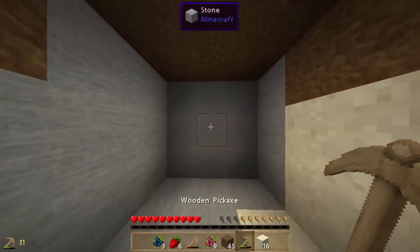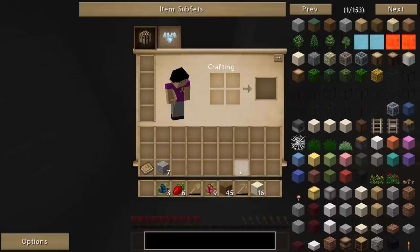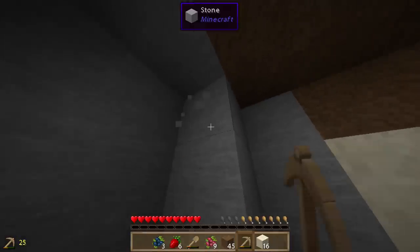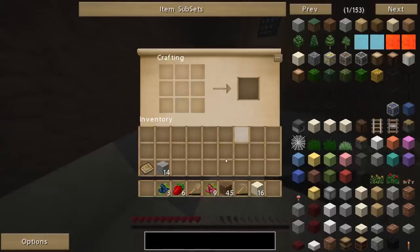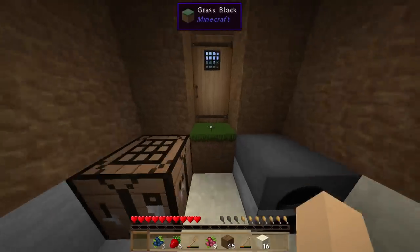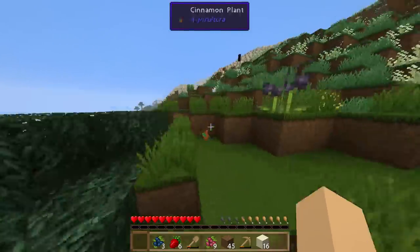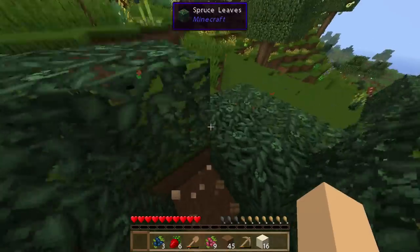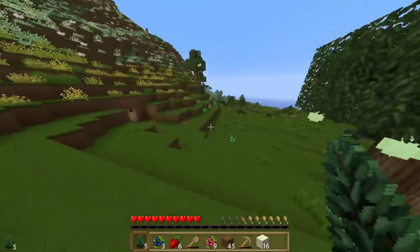We've got Tinker's Construct to build stuff with as well. Let's get some basic stone tools — because the wooden ones won't last very long. I think what we're going to concentrate on at the moment is gathering wood, and foraging and stuff primarily, because that's what we need right now. I'm going to leave most of the mining until we do the live stream.